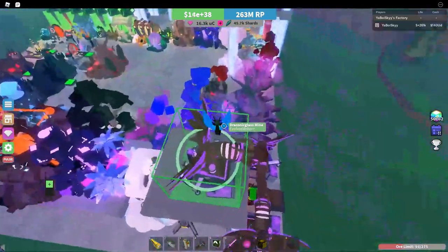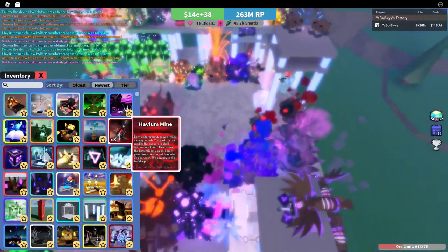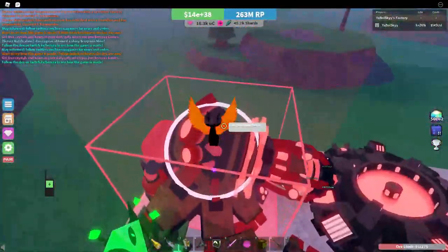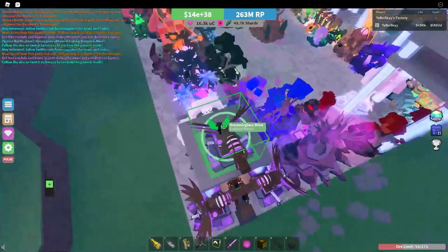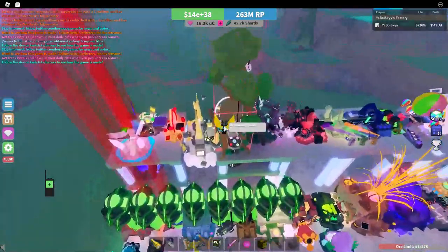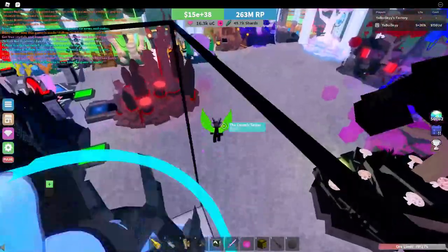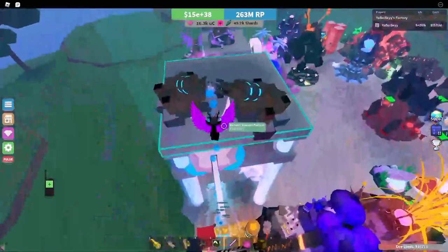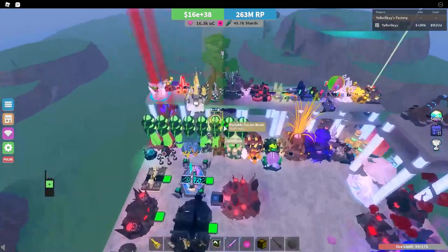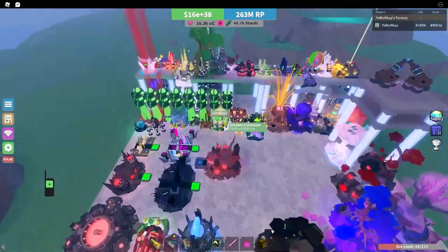The same thing goes for mines as well — the mines that just have the highest ore value or the most benefits slapped onto them aren't always going to be the best for you. As of right now, stuff like the Havium mine and the Gargantium mine, even though they have better ore value and are both pretty powerful mines, they're just not worth using at the moment. People have been using the Draconic glass mine because it just has more benefits — it's remote, you can get your ores in faster, it's still got pretty good ore value, and it's a lot more consistent to use with the railgun. The best ore value isn't always going to be the best mine. If there's one important thing to take away from this video, it's understanding what items do and space efficiency — those are the most important aspects of building a fast setup.